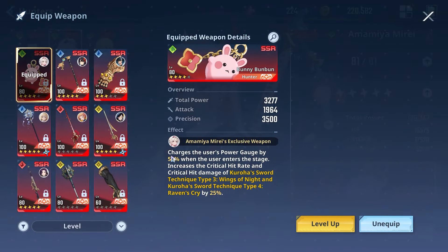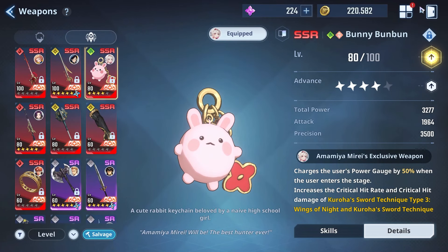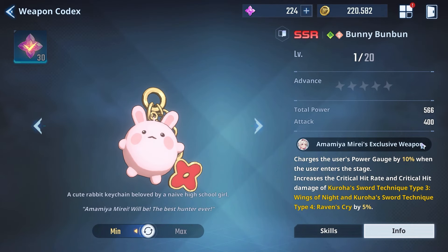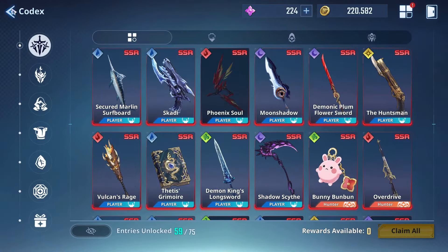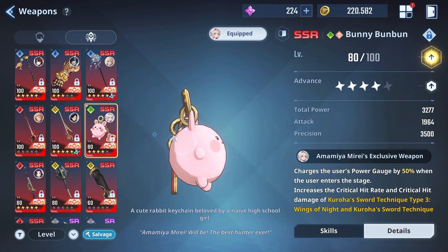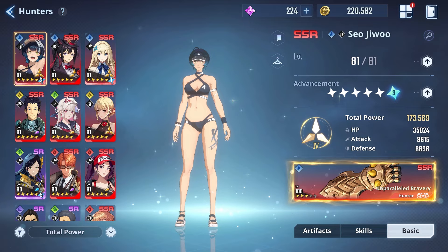If you also have her weapon, the Bunny Bun Bun, at Advancement 4 it charges the user's power gauge by 50% on stage entry and increases the critical hit rate and critical hit damage of basic skill 1 and 2 by 25%. At Advancement 0 or 1, it's a 10% power gauge charge and 5% on critical hit rate and damage. You definitely want to get that weapon as high as possible — I have it at A4 and I'm looking to get it to A5 definitely.